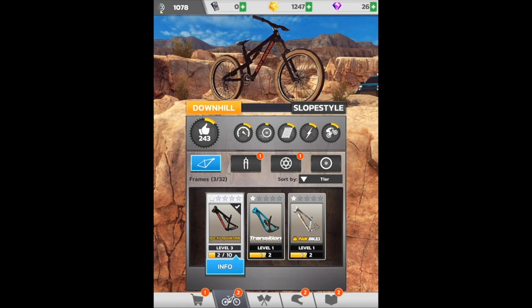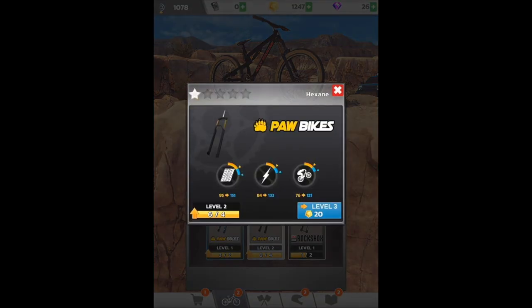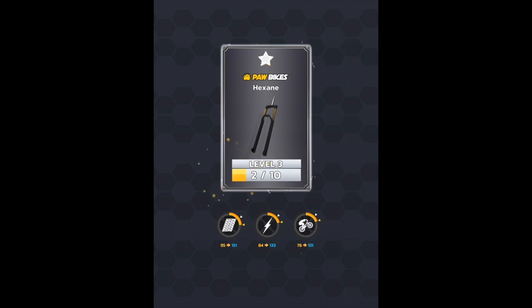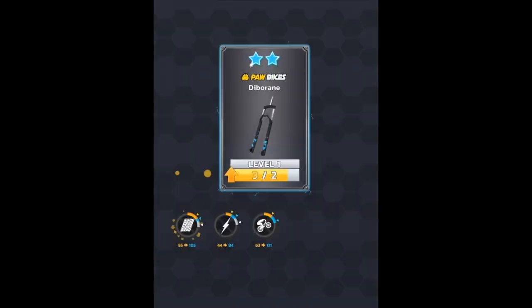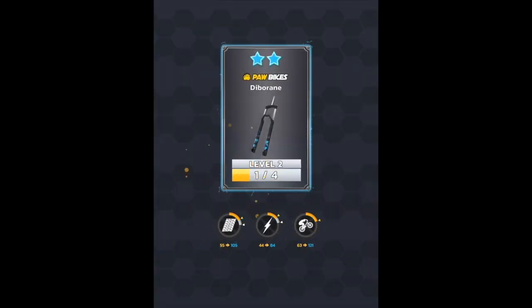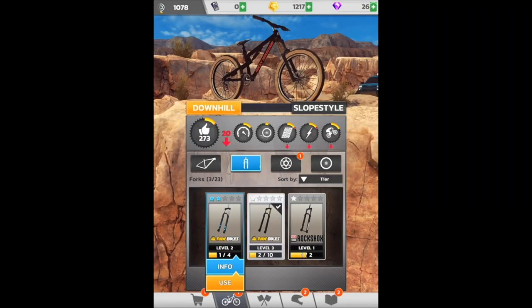That should still be our best one — it is indeed. Let's see what we got with the forks, we'll just upgrade both of them. I feel like it's going to be a waste to spend a lot of gold upgrading one-star or two-star items. You're probably going to want to focus on four and five star items eventually, but worst case we can just buy some gold.